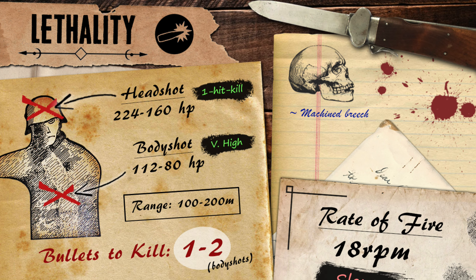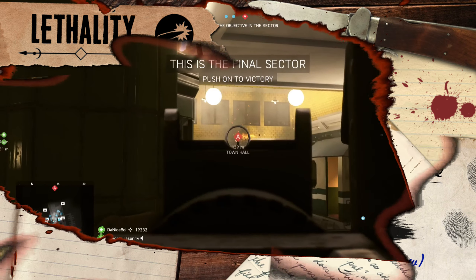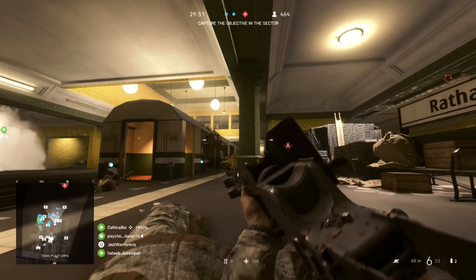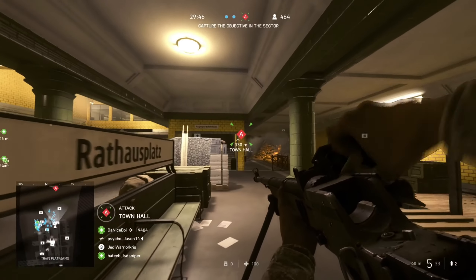Being another anti-materiel rifle, you can expect the PZB-39 to dish out lots of damage per shot in Battlefield V, actually having a slightly higher power output than the Boys rifle, dealing a maximum damage of 112 up to 100 metres, which then suddenly drops down to 90 from this point, and gradually weakens over distance, eventually reaching 80 damage at 200 metres. The gun's going to take people out in the same number of shots as the Boys rifle — just one body shot up to 100 metres, and two beyond — and just like the Boys rifle, you'll still deal less damage when hitting your opponent's legs, often meaning that your target can still survive when getting hit within 100 metres.